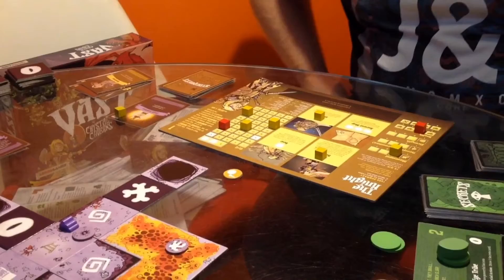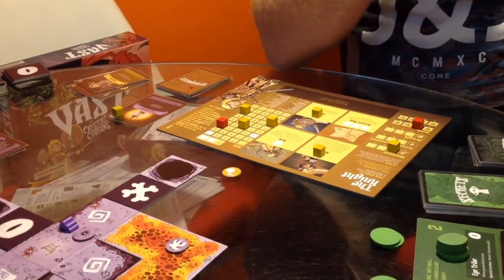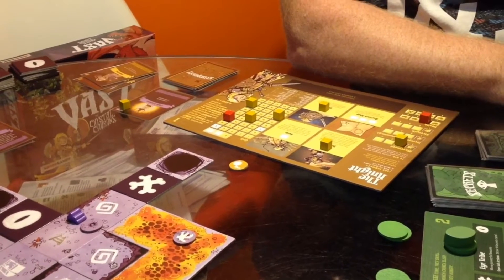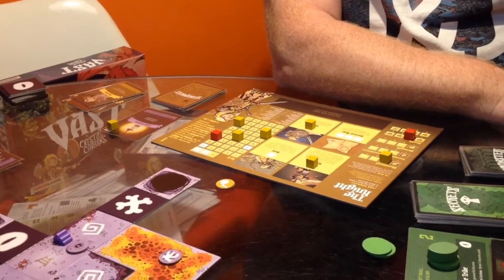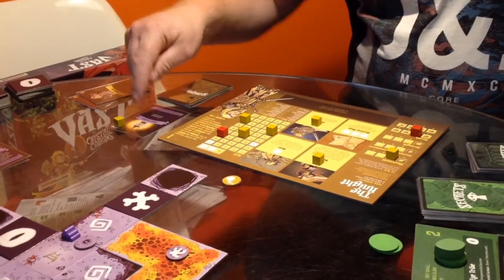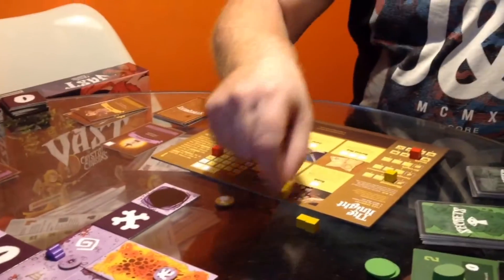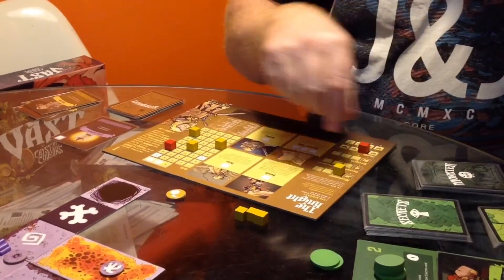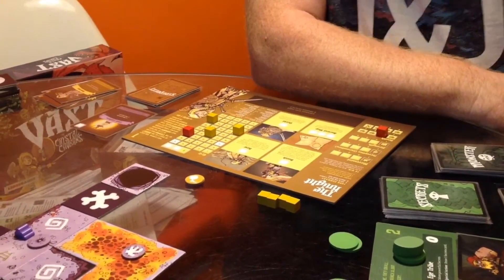Hi there, welcome. This is part four of Vast the Crystal Caverns. We're going to delve deeper into the Crystal Caverns this turn. This is turn three. As usual, we start with the Knight. A few more cubes available: we've got the one on the Pixie Lantern we can take off, one on the Shield, one on the Bomb, and one on Movement here. So we've got four Hero Cubes we can start with.